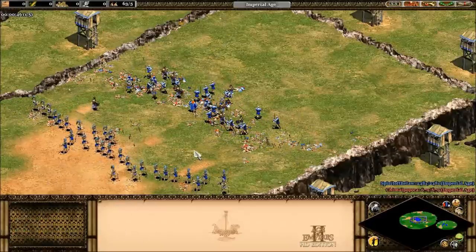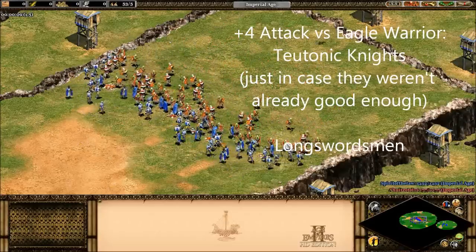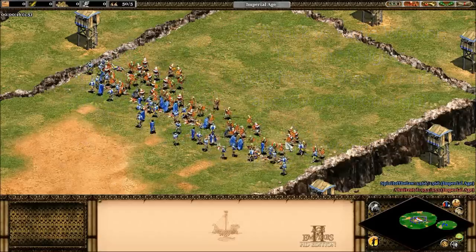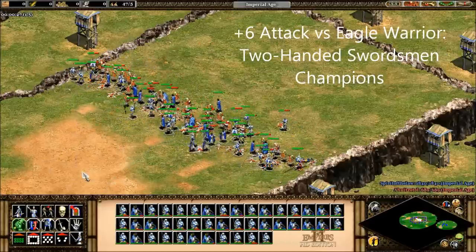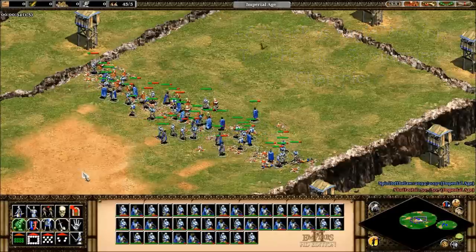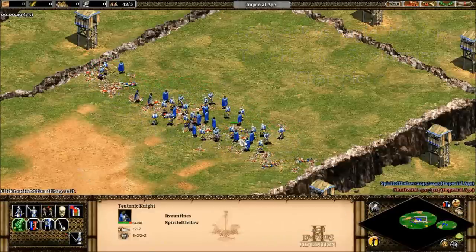Moving up to plus four attack versus Eagle Warriors, we have the Teutonic Knights and the Long Swordsman. Stepping up further to plus six attack, we have the Two-Handed Swordsman and the Champion. This supports conventional wisdom that a Champion or Two-Handed Swordsman is a very good counter to the Eagle Warrior — not just because the Eagle Warrior has poor melee armor and costs more gold, but because the Champion actually gets a huge attack bonus against them.